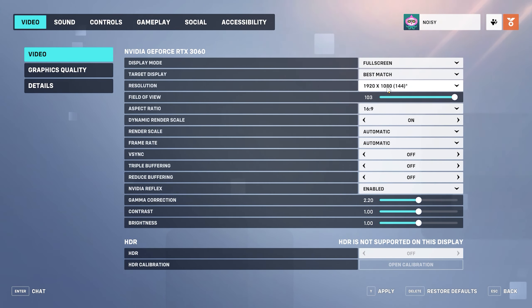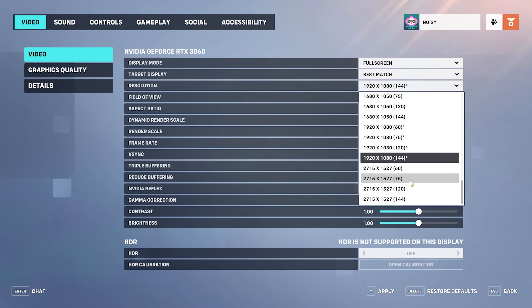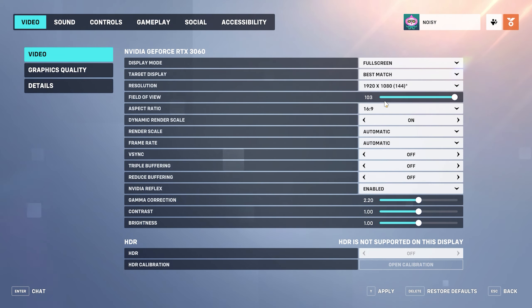Target display: best match. Resolution: native resolution. While using lower resolutions can return better performance results, Overwatch 2 will look noticeably worse if you're not using your native resolution. Field of view: 103. Increasing the field of view generally decreases FPS since it enlarges the total area that players can see.